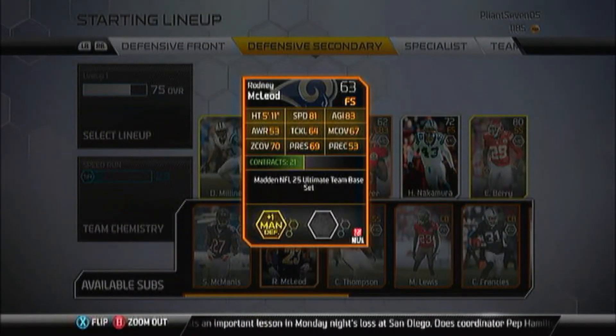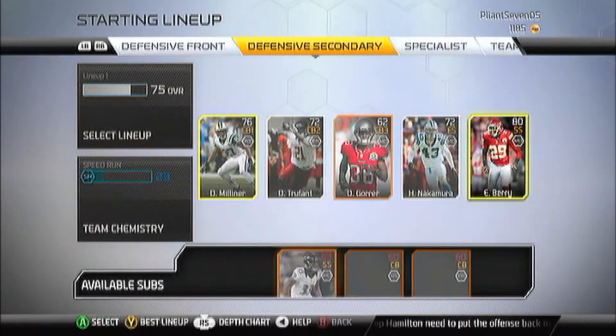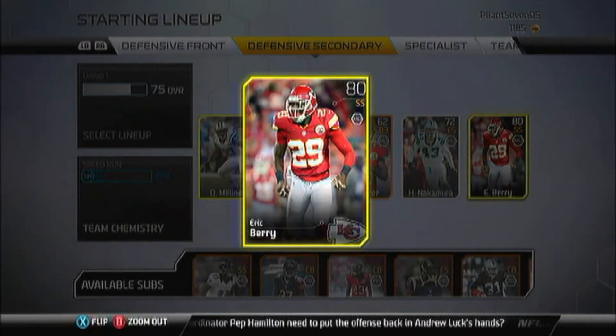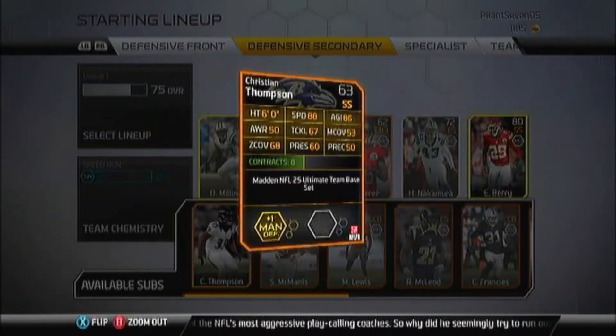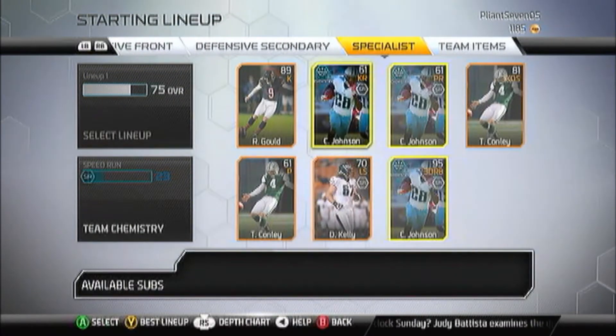We also picked up Eric Berry — I guess I didn't have him before. Got him now. He's 6 foot, speed is 98, agility is 88, awareness is 67, tackle is 81, man coverage is 67, zone coverage is 65, press is 73, precision catching at 69. Before that we had Christian Thompson, Baltimore Ravens strong safety, but Eric Berry is replacing that. So we definitely upgraded our secondary a little bit.